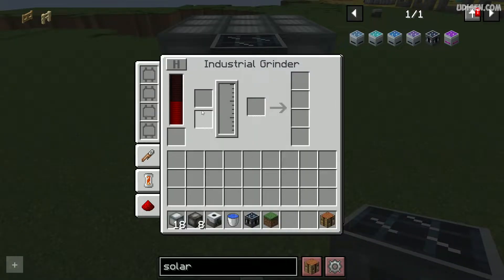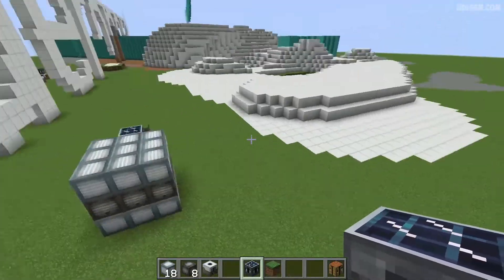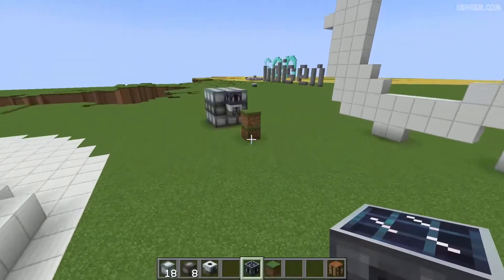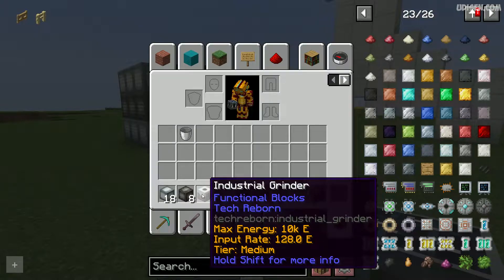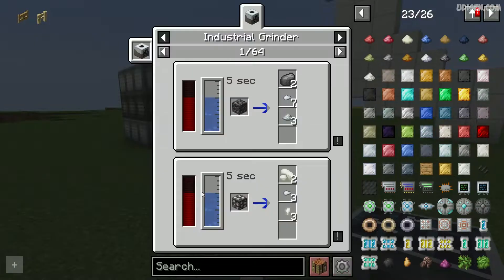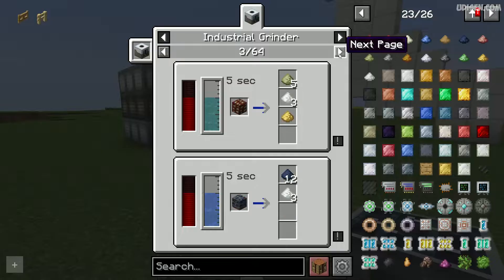After that, how does it work? I highly recommend installing any type of recipe mod — for example, JEI, REI, or any other. You can find links in the description section below. After you install a recipe mod, find the industrial grinder and press the U button on your keyboard to see all recipes for the industrial grinder. As you can see, it is cool.